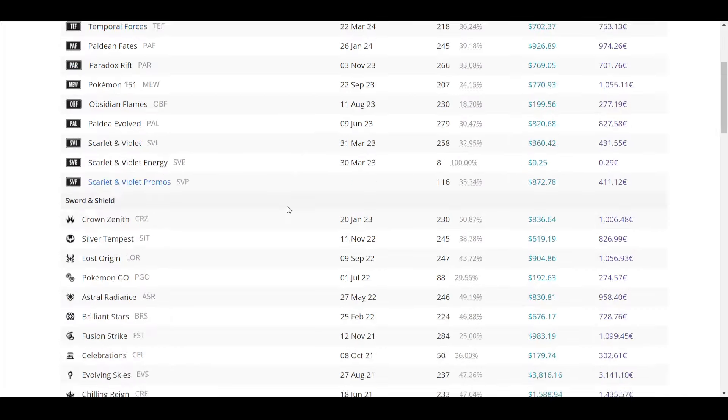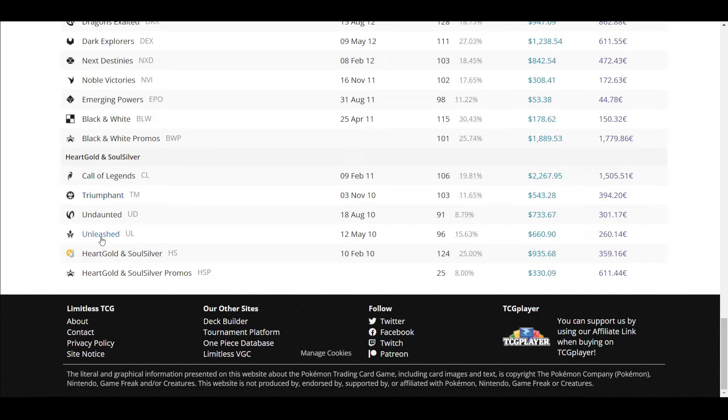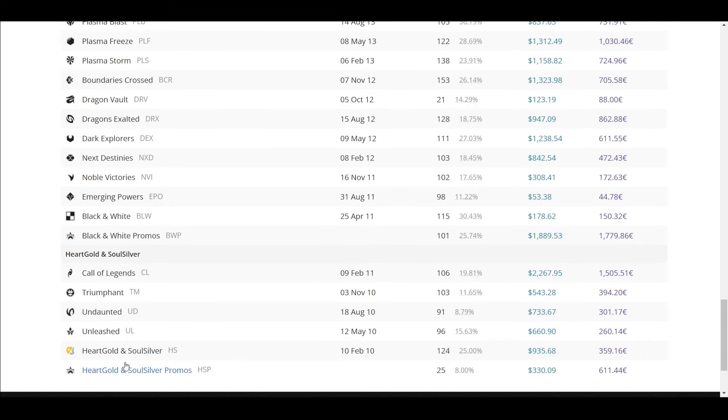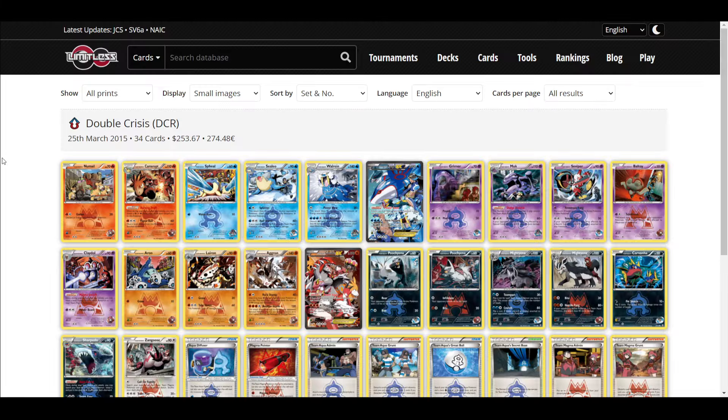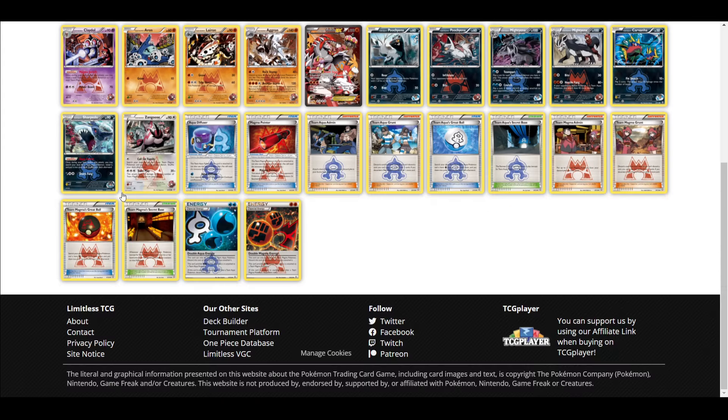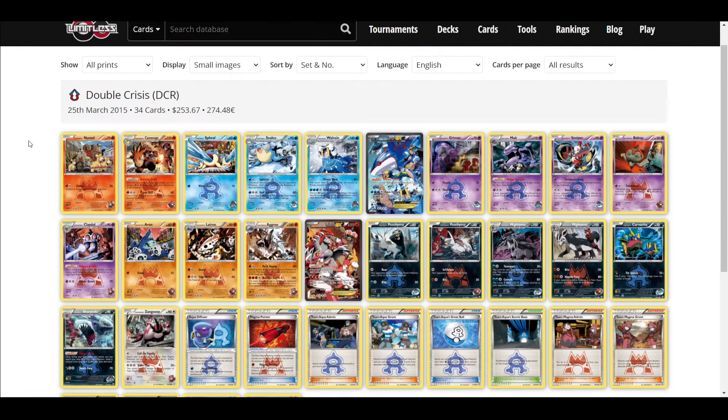Team Magma's Great Ball says: search your deck for a basic Team Magma Pokemon and a basic Fighting Energy card, reveal and put them into your hand. Looking at these expansions — ignoring HeartGold/SoulSilver — they're all Black and White era, except for Double Crisis, which is such a weird set.